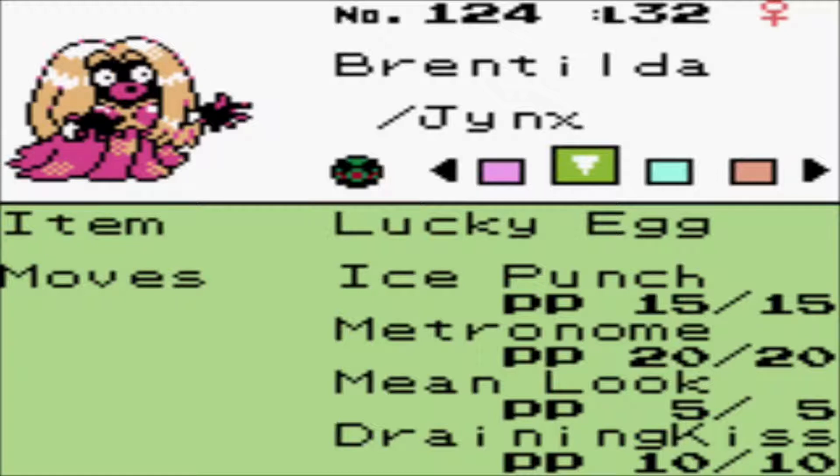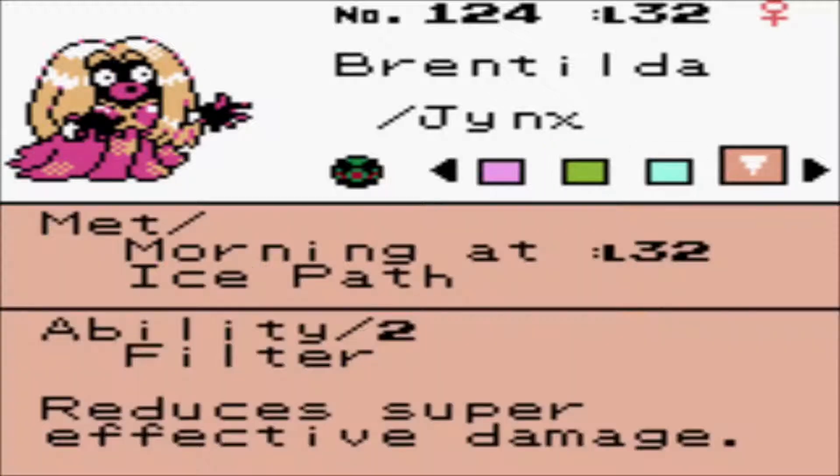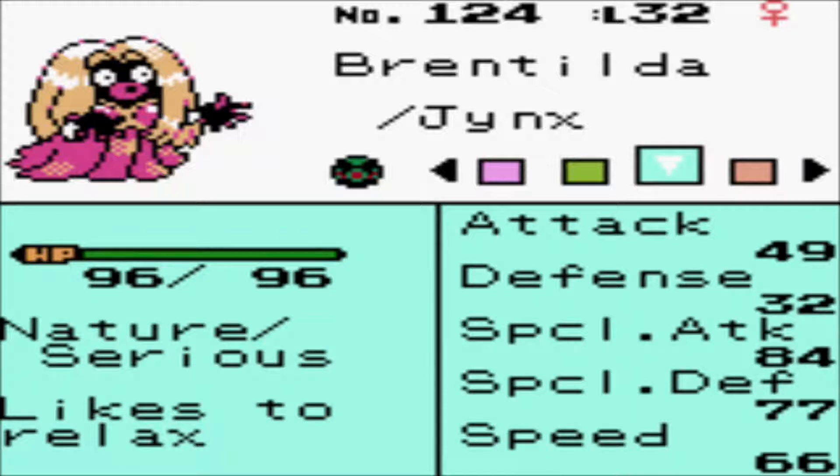Let me check the nature for Jynx. It is advantageous to have Mean Look and Hypnosis here. Looks like a neutral nature. Filter - reduces super effective damage. You can find Jynx on basically any floor of the Ice Path, either in morning or day. Do not go at night, because you will only find Sneasel. Also, fun fact - if you're playing Polished Crystal, you can reset the time without any issues on the main menu screen. If you hold down, Select, and B on the menu, you can reset the time with no issues if you need to do something in the morning or at night.